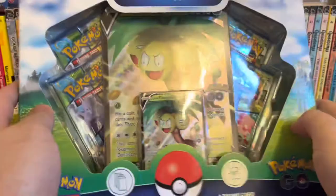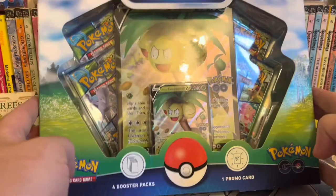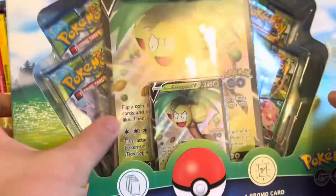Greetings, how are we? So I got this from Tesco's tonight. It didn't have a price on it, so when I asked the lassie at the counter how much it was, she went and had a look and came back with one of those single blister booster packs and said, I can't see a price, so I'll give you it for the price of this, which was £4.40.